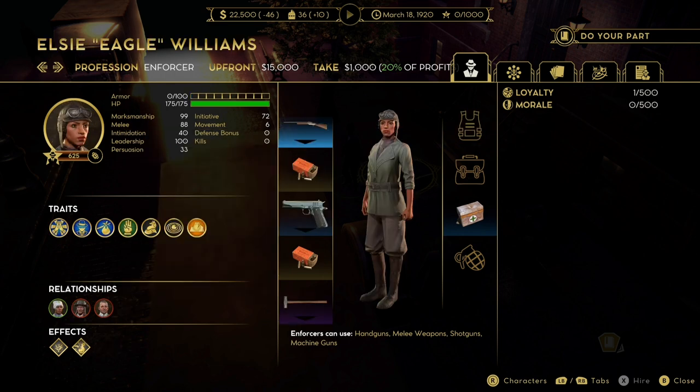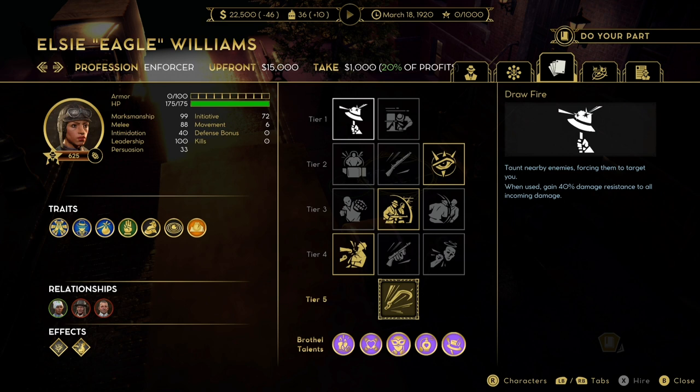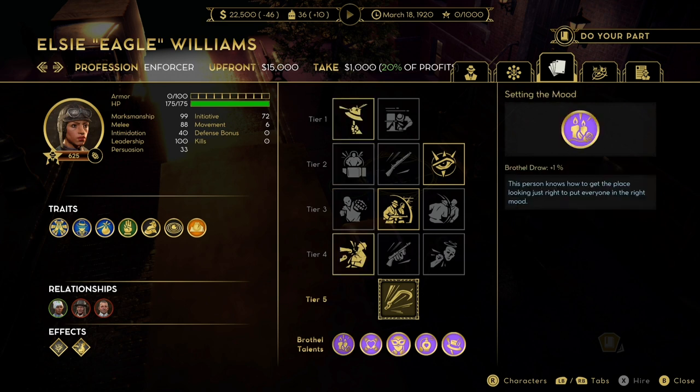Williams however is next, and she is the one I choose to have as my underboss over Dotty. She has 100 leadership - the higher the leadership the more wages drop when you hire an underboss. She's got the most leadership in the game and that is why I normally choose her. She also has 175 HP and 99 marksman. Movement speed is only 6 but that isn't bad. She may not have any traits but she is a brothel talent, they all stack, and anyone with those talents I would hire.